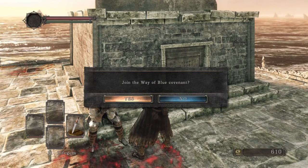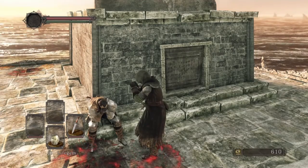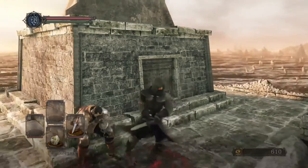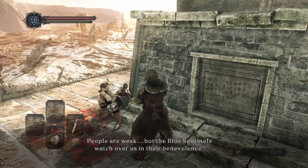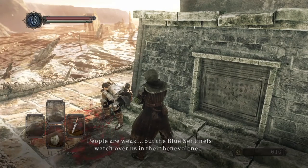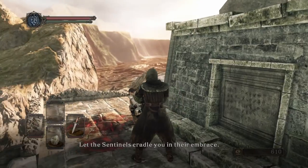He also tells us about the Way of Blue covenant. We will be joining the Way of Blue and we'll get the Blue Seal. He says: 'The Blue Sentinels will come to your aid when you face danger. Protection is yours if you wish - you need only accept their kind embrace.'